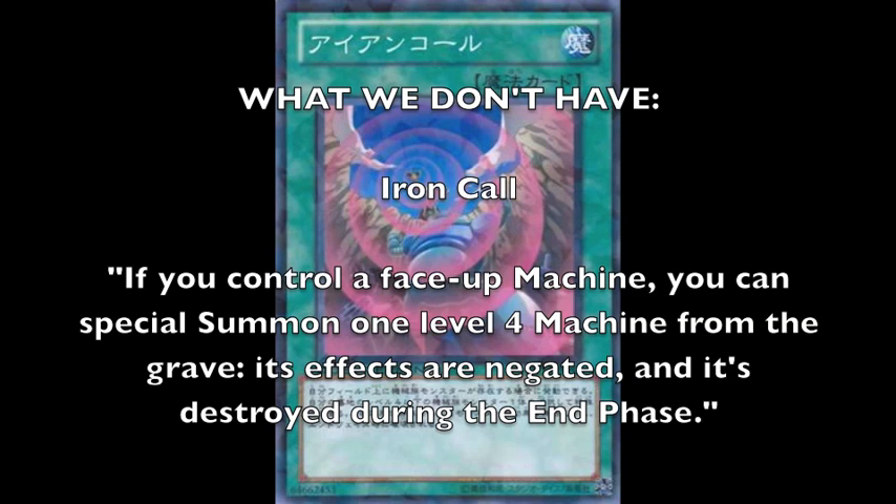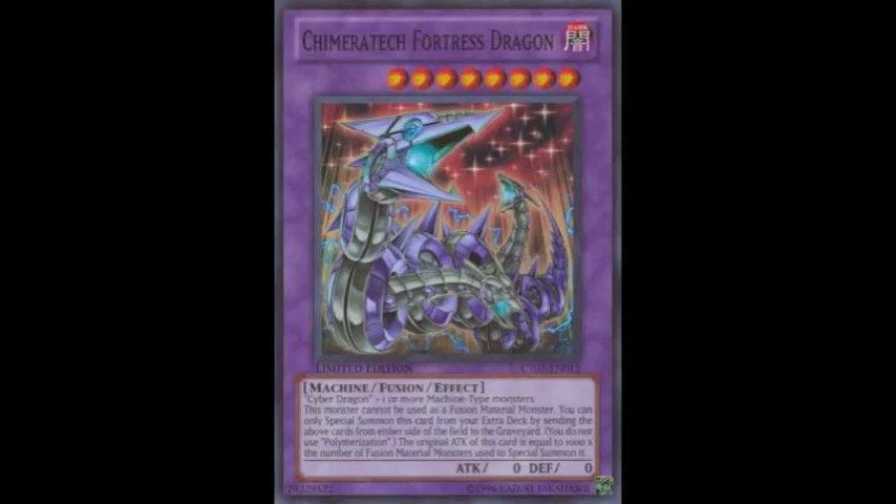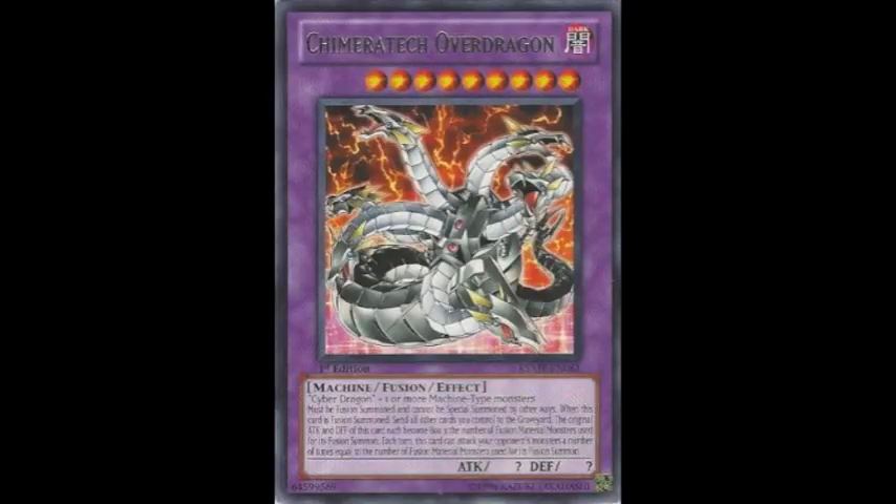Iron Call — if you control a face-up machine, you can Special Summon a Level 4 machine from the graveyard; its effects are negated and it's destroyed during the end phase. That's basically an easy way to get a free Rank 4 XYZ. Future Fusion is an obvious inclusion, except it might be banned, so if it does get banned Geargias are going to have to find a different way to spam the field, which shouldn't really be a problem. But if Future Fusion sticks around, it's great and they'll be able to go into Chimeratech Fortress Dragon and Overdragon.